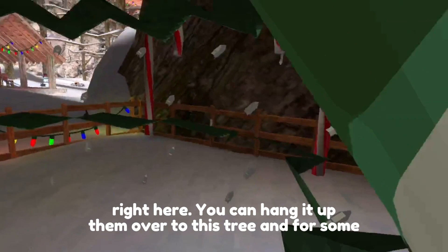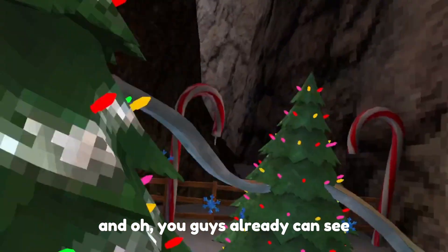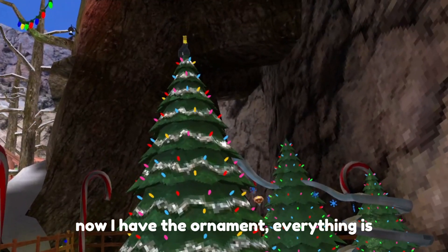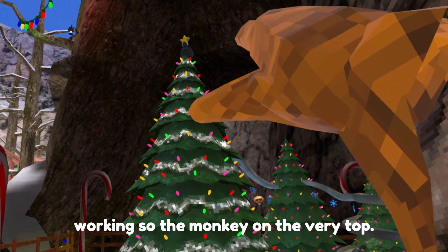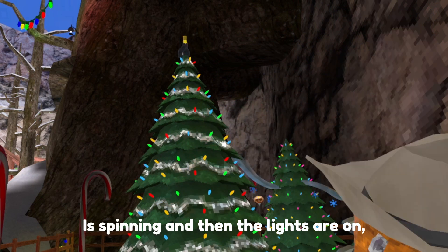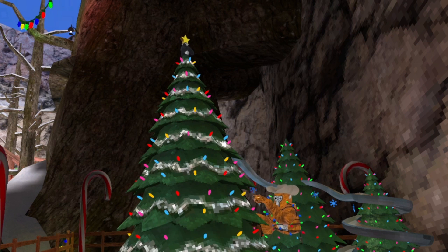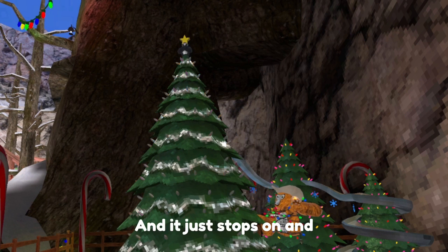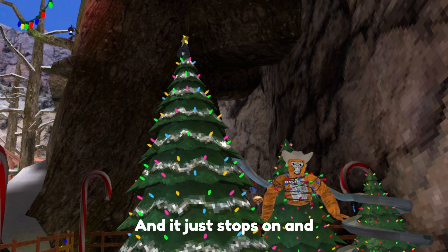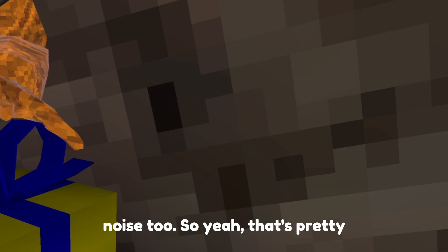I can't see the hooks on the tree so I just remember where this one is — right here. You can hang it up, and now I have the ornament on — everything's working! The monkey on the very top is spinning and the lights are on. Watch when I take this off — it just stops. It makes a cool noise too.